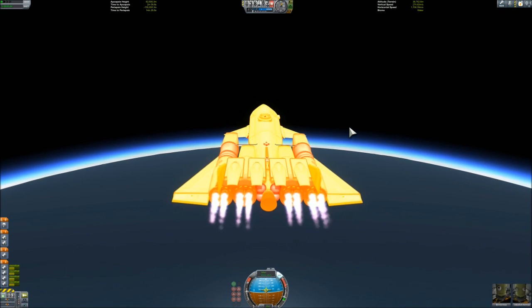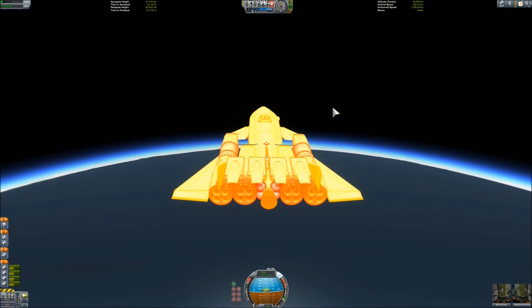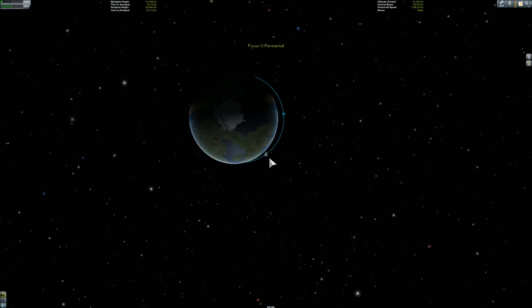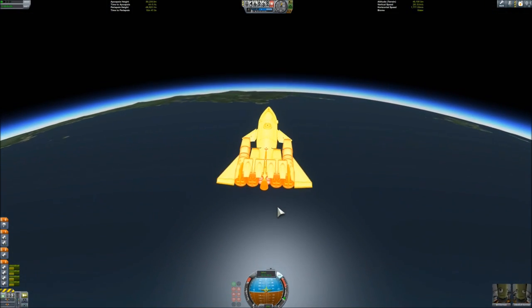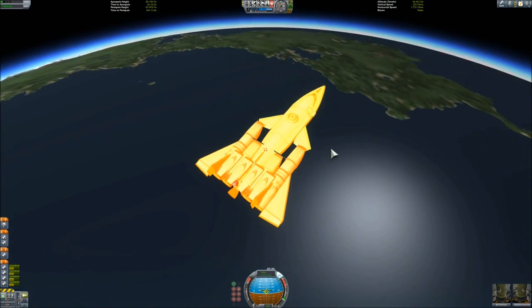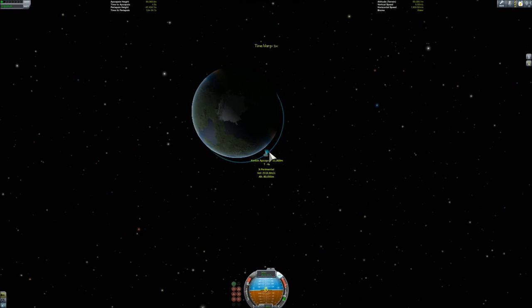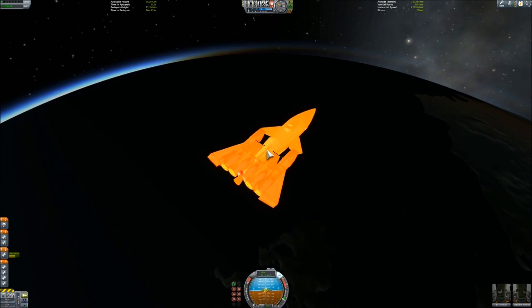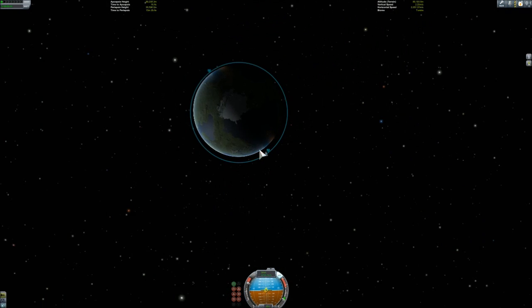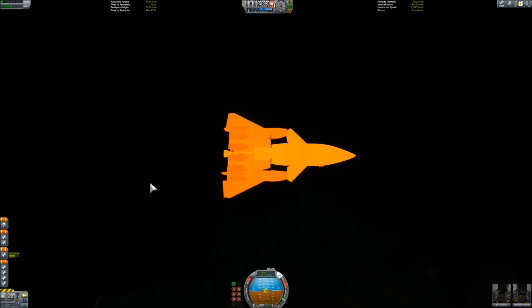This is the burn and we will soon switch to time-accelerated mode. I had to finish the circularization with the remaining oxidizer of the RAPIER engines — I always want to say 'saber' because that's the real-world counterpart. Anyway, it cannot completely finish this, so I have to use the nuclear engine to raise my periapsis to achieve a circular orbit.